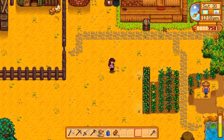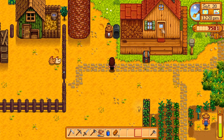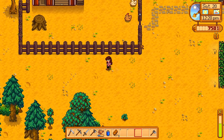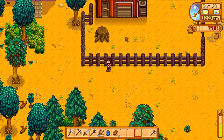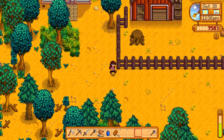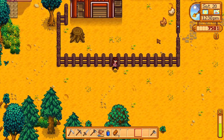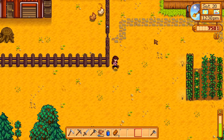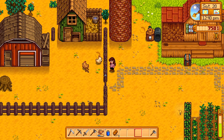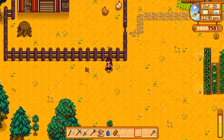Hello everyone and welcome back to a brand new episode of Stardew Valley. My name is E-Rose and we're here on the Rosewood Farm. Last episode we created this really awesome barn, or at least we started making it, and then the person came and they built it and it's finally done. The chicken grew up too — now it's time to get some cows!